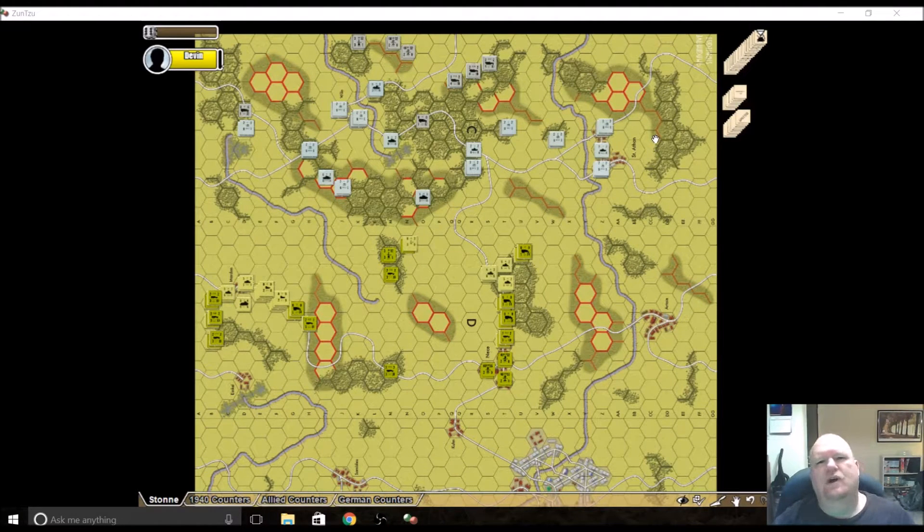Hey everybody, welcome back to Grognard's Corner. The original Grognard himself sitting here. We're back at the computer again because this is how I wanted to do the next game and give everybody a little bit of exposure to a gaming platform that I use called Sun Tzu. Some of you may have heard it — it's kind of like Vassal. I'll be getting into that in a little bit.